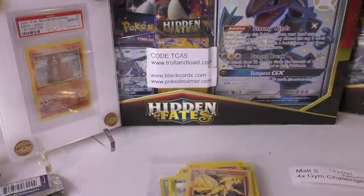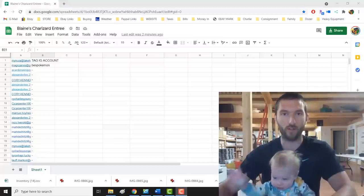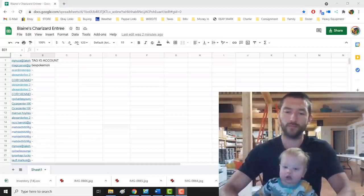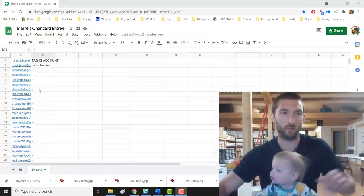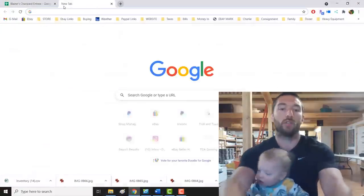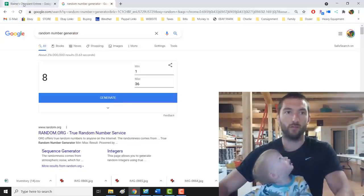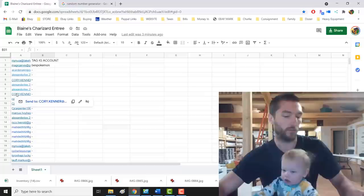We also have a little special guest today — my son. We're going to go ahead and do the drawing for the Blaine's Charizard and see who won. I have the 36 email addresses over here on the Google Doc — I don't have the full email address shown just so you guys don't have their information. Let me go to Google Chrome, do a random number generator, one through 36 — the number is 8. So number 8 right here, this is Cory K., and you are the winner of the Blaine's Charizard!